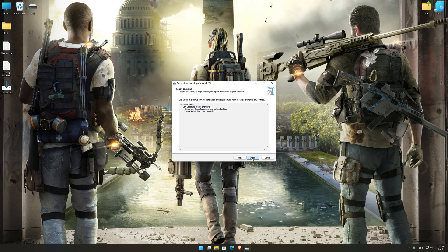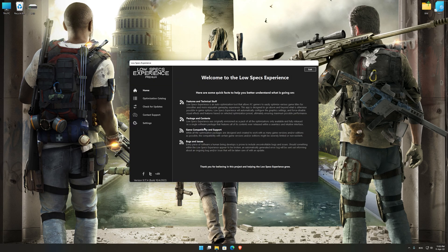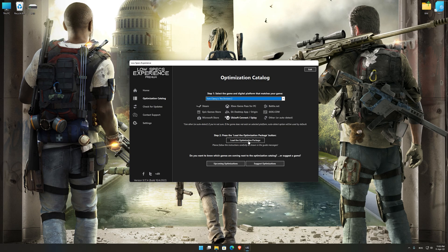So, first of all, start the installation process for the Low Specs Experience. Once it's done, start it from the newly created Desktop shortcut and select the optimization catalog. From the top of the menu select the applicable digital platform, and then select Tom Clancy's The Division 2 from this drop-down menu. Once that is done, press load the optimization package.